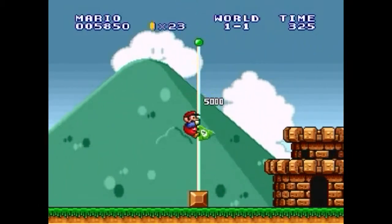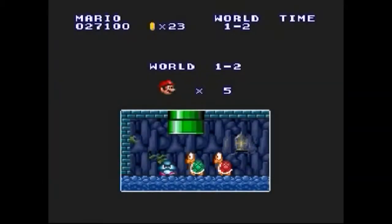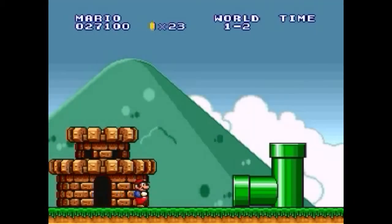When you hit the flagpole, you end the level, and you go on these little castles, which take you to the next level. You have a time limit you can see in the corner of the screen, and if you finish the level in short enough time, you get extra points for having so much time left. If you get lucky, you can get fireworks to appear, which give you even more points.